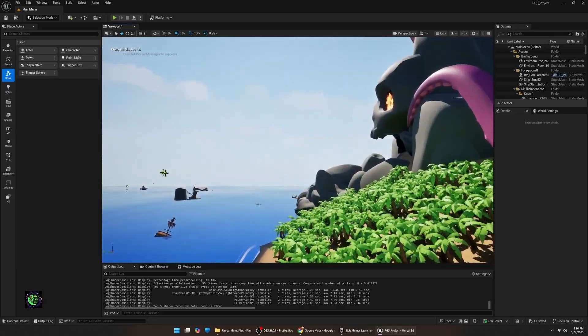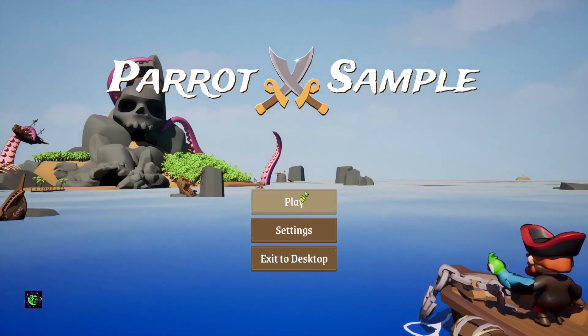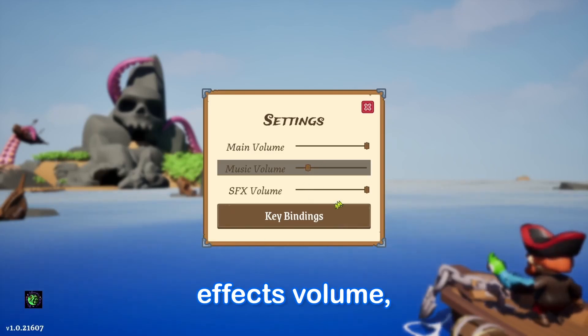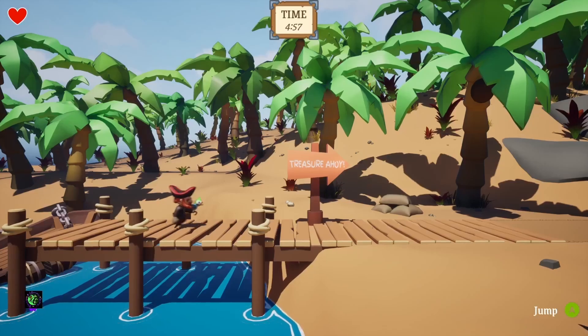Now we're in here and you can see this is a full game — it has actual loading screens, all of which are replaceable with your own. This is set up so you can learn to build your own version. There's a settings menu with main volume, music volume, and sound effects volume — a nice basic menu. Let's go ahead and load in and play the first level.